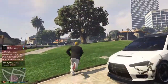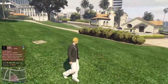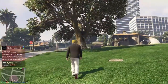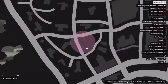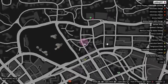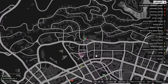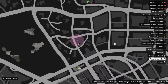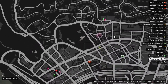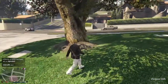Hello YouTube, this is Gold and I'm going to be showing you a detail glitch — how to get into this tree. It's really easy. The location is right here, next to Eclipse Towers. There's a triangular thing next to the golf course, and when you're at the tree you want to...